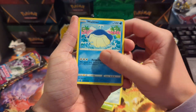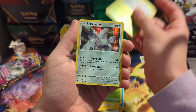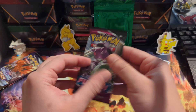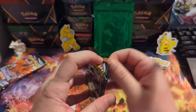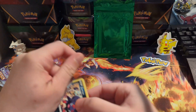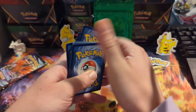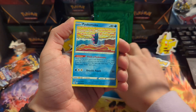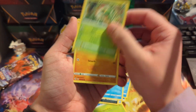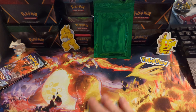We got Gogo, Ferrothorn, a Wailmer, Cottonee, we got Electrike, Exeggcute, and a hollow Noivern. All right, on to some Fusion Strike. Sometimes these packs open so weird. There's the code. We got Luvdisc, Eldegoss, Zorua, Shelmet, Caterpie, Drillbur, Shinx, and a non-holo.